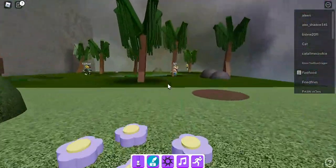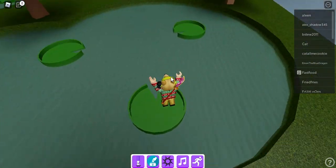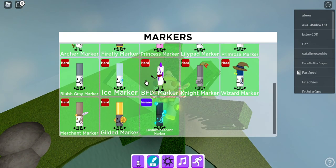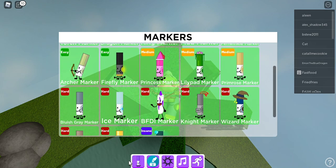Next one. You've got to do lily pad jumps here. And then you get the firefly marker.